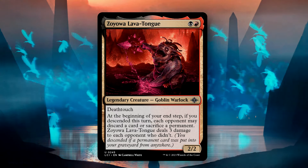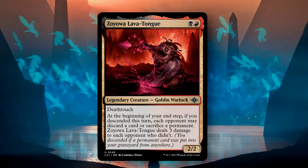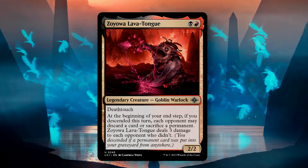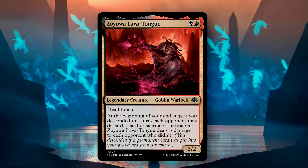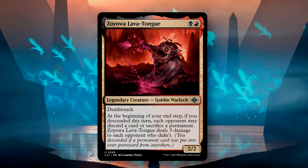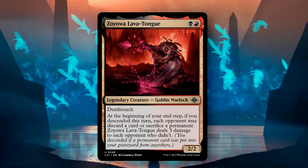Zoyowa is in very ideal colors to be a disruptive, almost torturous commander deck. By giving opponents the option to give up one of their resources, whether it's their hand advantage or their board state, lest they take 3 damage of course, you're going to be able to keep them off of their tempo. Zoyowa being so aggressively costed gives you the edge to begin your strategy the turn he hits play.